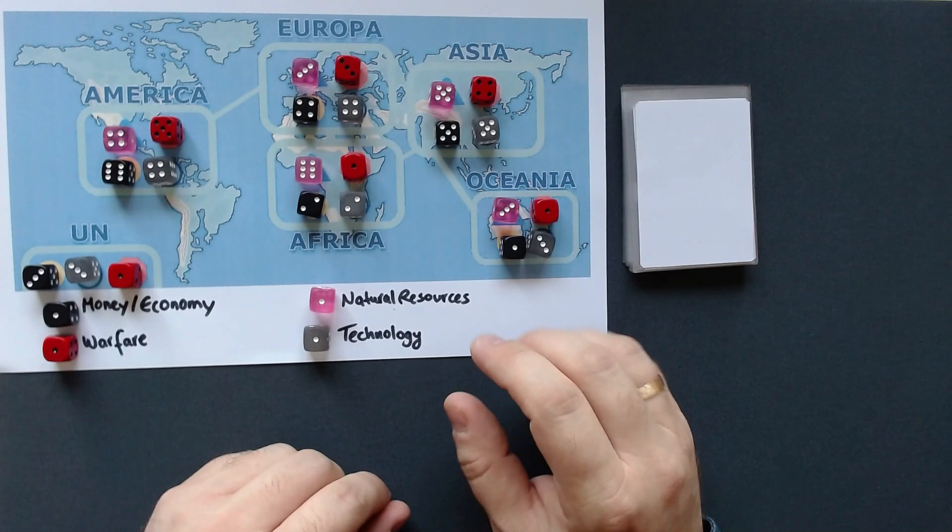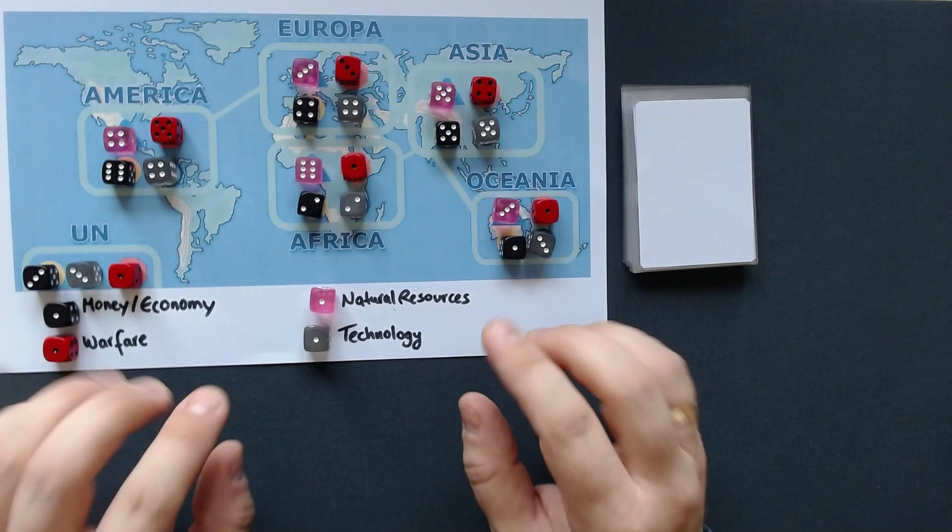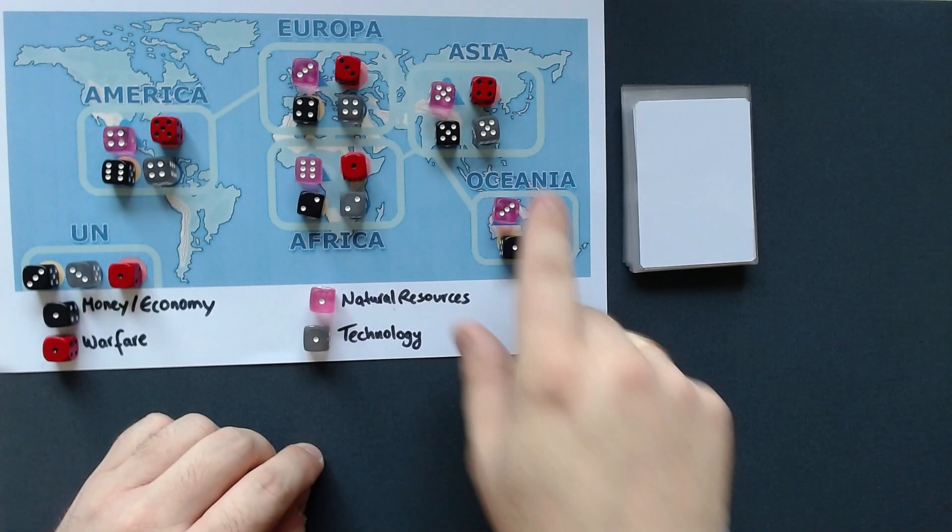So you can see here we have the world map with almost all the different continents, and we also have the UN here in the bottom left. Although entered in this contest, this is not a solo game only — you can also play this multiplayer, I think up to six people. That's why there are five continents plus the UN. But if you play solo, you always play the UN.